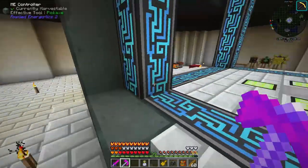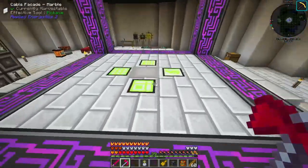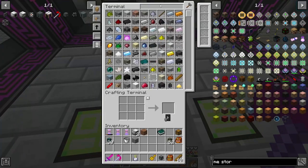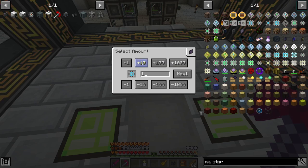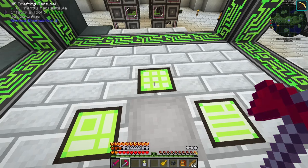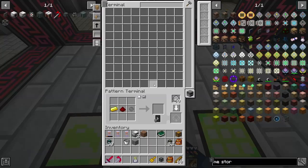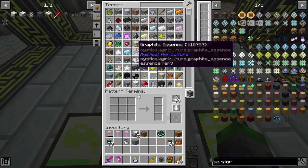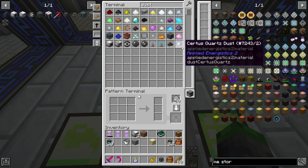We only need four left, and this one will be completely full of 64Ks. So let's see about making those 64Ks. We need four of these — we're missing the pure certus quartz. So let's get that automated real quick. We already have the certus quartz dust auto-crafted.